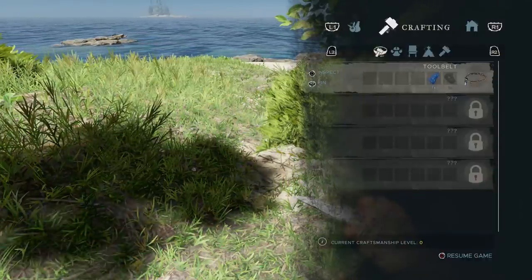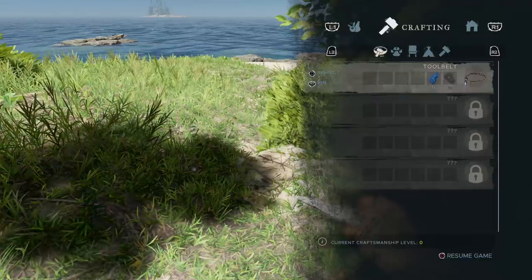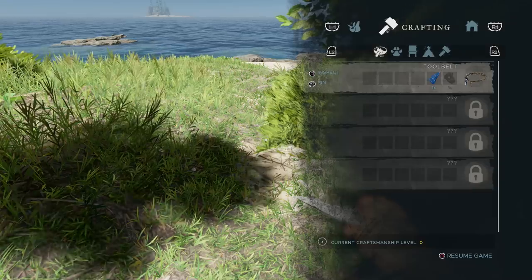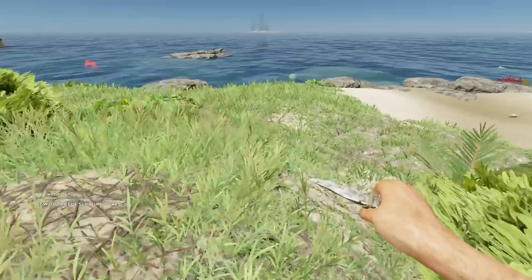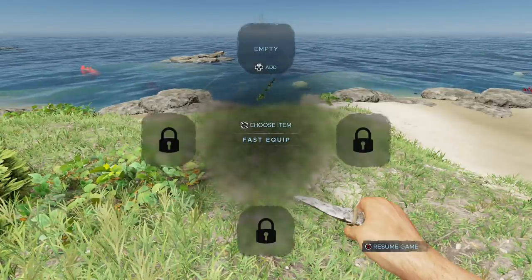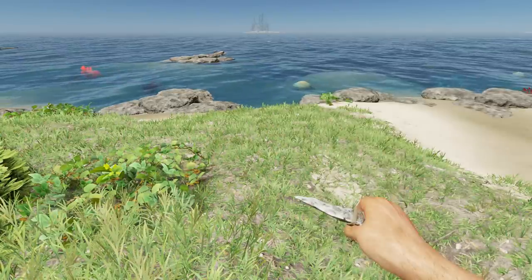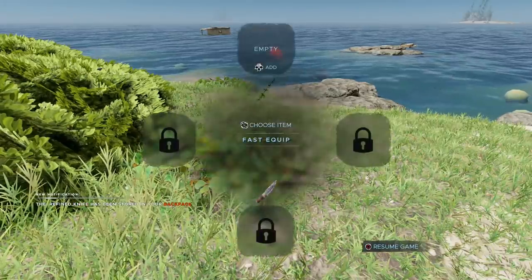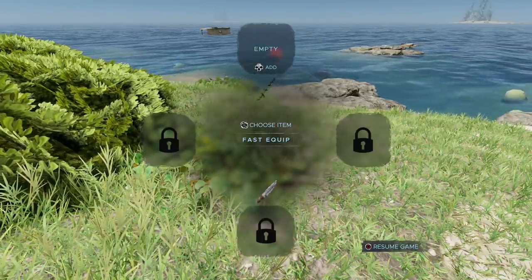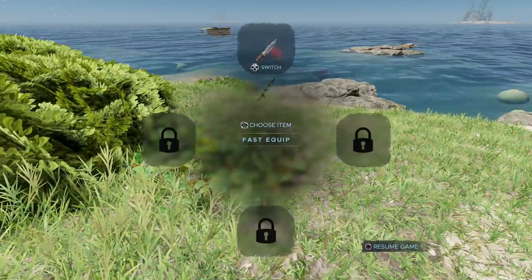The tool belt really helps keep your inventory space open. If you find two tarpaulins, save the second for the water filter. Otherwise, use it for the tool belt upgrade. Hold R1 or RB to see your tool belt and upgrade it — you can eventually get four slots. I'll make one more lashing, get my refined knife, and assign it to the tool belt using up on the D-pad.